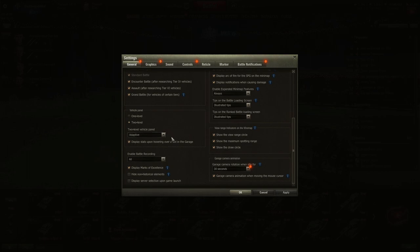Vehicle panel can be one level or two level. Display stats upon hovering over a slot in the garage. I've got battle recording on because I put good battles on YouTube. Display marks of excellence — from tier 4 or 5 and up, if you're performing well in a vehicle you'll receive marks of excellence on the gun barrel, showing you really like or are good in that tank.